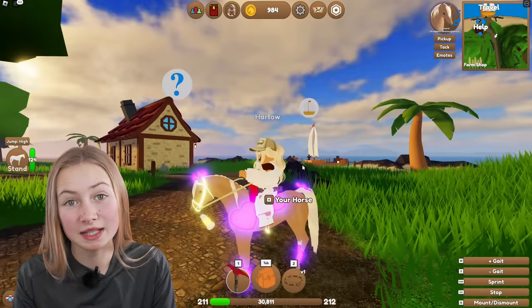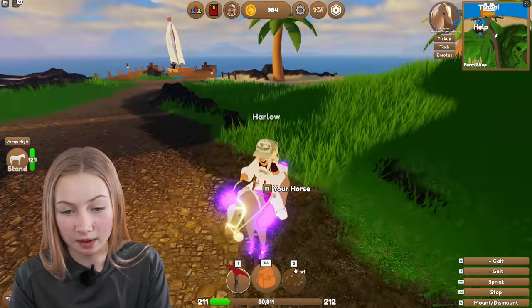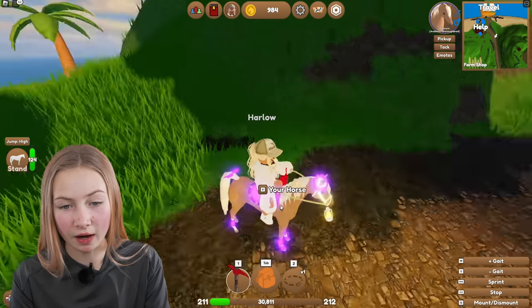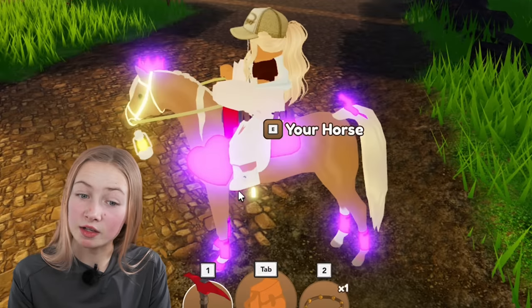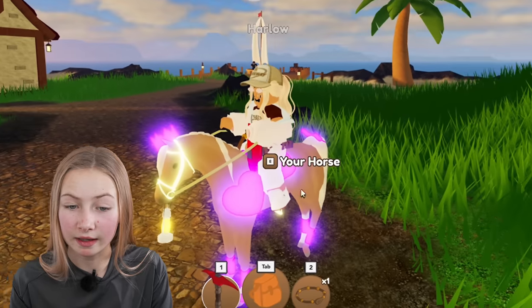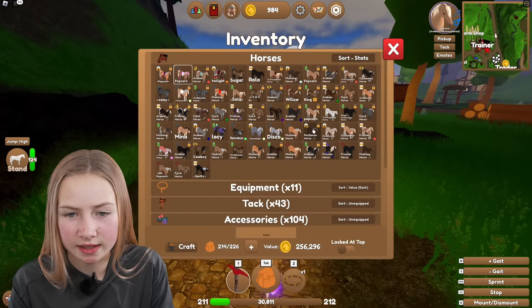She also gave me the saddle and the bridle, and I already had this from the autumn update. She also gave me some bell boots, a crown, and then very luckily I had this love heart neon purple shield-looking thing — it's really really cool. I'm just seeing what I can sell.